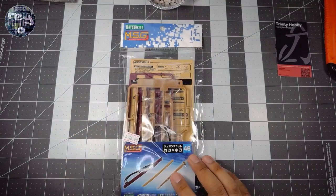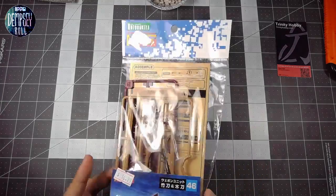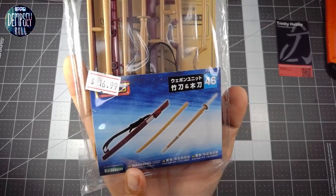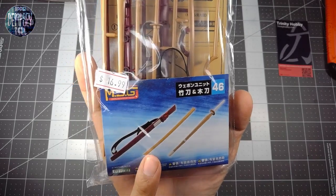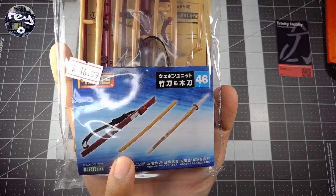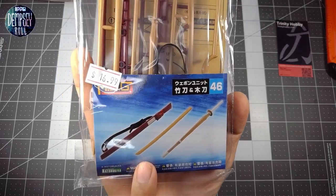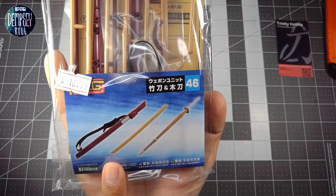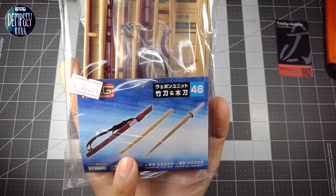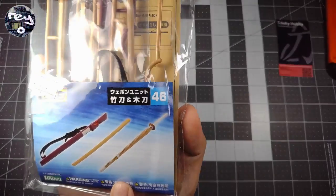First, we'll start off with this — picked up this MSG, Modeling Supply Goods. You can take a look — it's the Scabbard and a Katana Blade. It's kind of a bone-beige color right now, but you can paint it to look like metal — some kind of steel. And this is a Bokken — or is that what it's called? It's like a bamboo training sword.